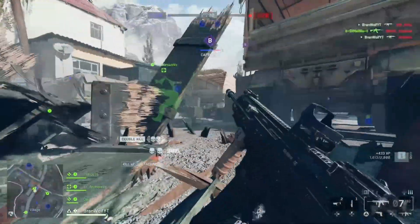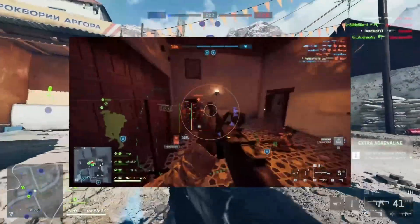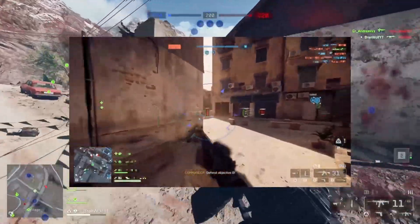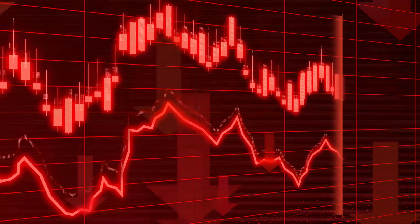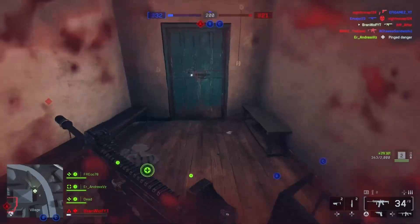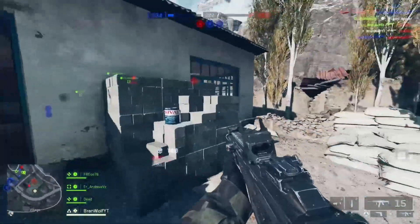Put them together and you get a serious cheat prevention wall. Competitive PC gaming has been crawling with cheats for years — aim hacks, wall hacks, scripts that make recoil disappear, even cheats that run outside of Windows so anti-cheat software can't see them. Game companies are losing players and money because honest players quit when cheaters take over. So EA and Activision are moving the fight below Windows to the hardware level, where cheats have a much harder time surviving.